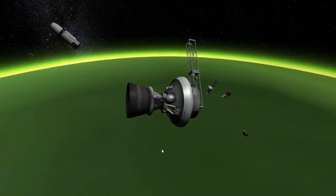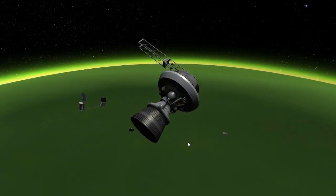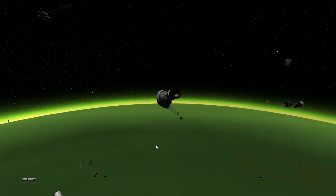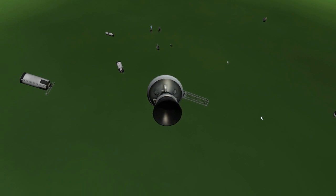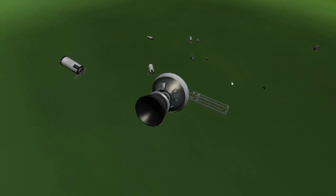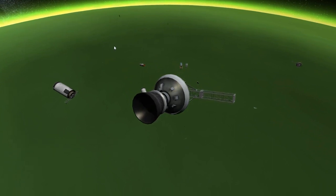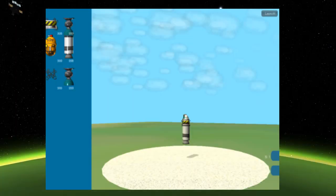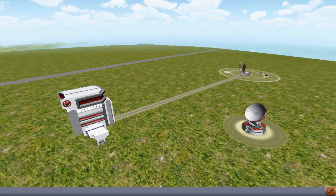KSP has evolved to where people are building huge space colonies, giant spacecraft, battles in space, and space stations at 500-600 parts parked next to spacecraft of the same size — it eats up part count very quickly. This is partly because the game, from what I understand, is single-threaded, meaning it only runs on one line of code at a time, whereas modern games run on two to three simultaneous threads, allowing them to multitask much better.